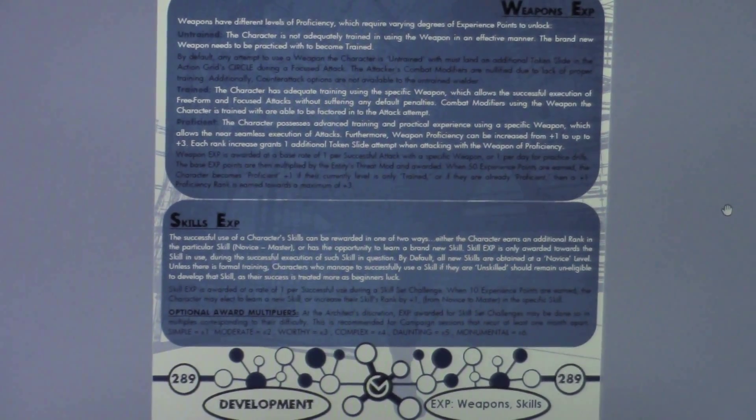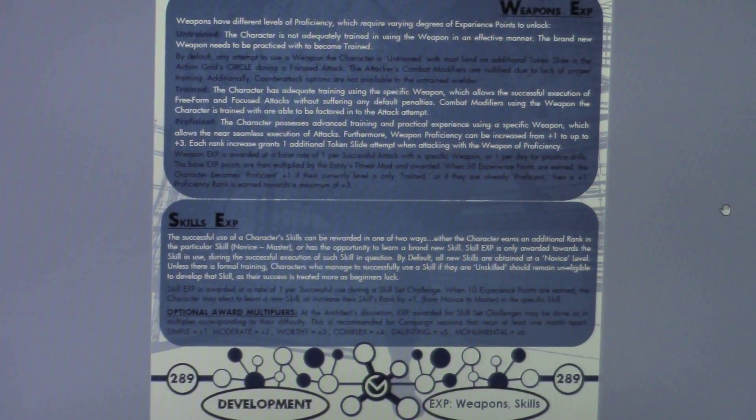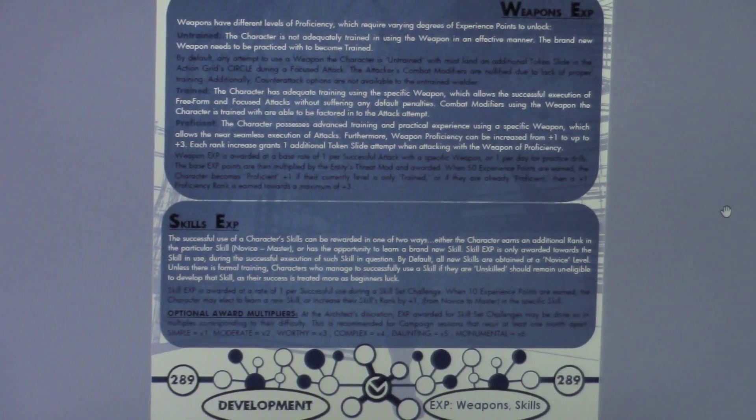If you're untrained and using a weapon, not only do you have the additional token slide, but your combat modifiers are nullified due to lack of proper training with that weapon. Additionally, you're not able to properly counterattack — if using an untrained weapon, you might be able to shoot a pistol or swing a sword very sloppily, but that's about all you can do.